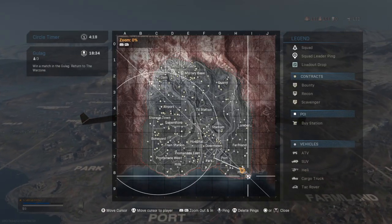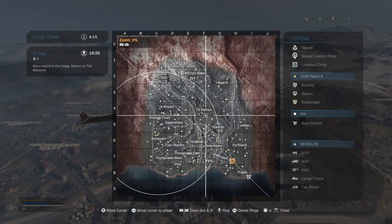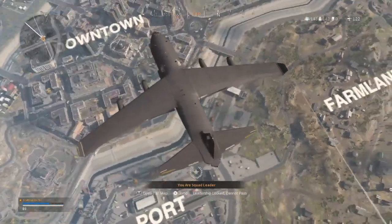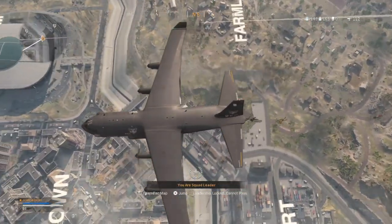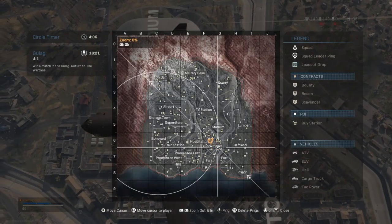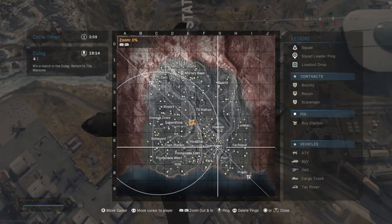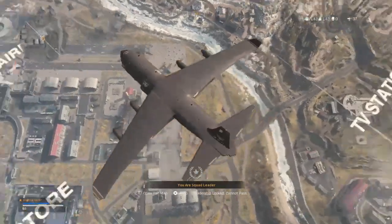Hi everybody, welcome back to Call of Duty's Warzone Battle Royale. In this video I want to look at what are the best ways to parachute down or dive down, so you can either hit the ground fastest or travel the furthest, or a combination of the two. Some of these you'll have a feel for from playing the game, but if you're new this may well be quite instructional.